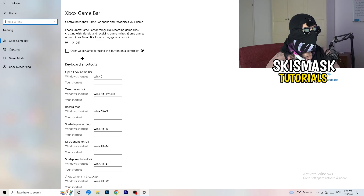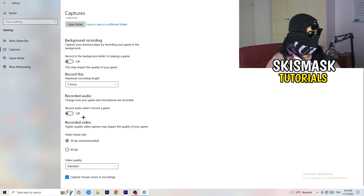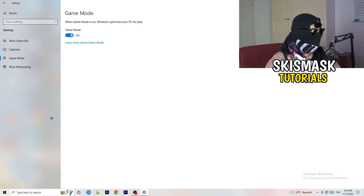Next, click Captures on the left side of the Gaming settings. Under Background Recording, turn off 'Record in the background while I'm playing a game'. This takes up a lot of performance and can prevent your game from launching. If you want to record, use proper software like OBS. Also go to Game Mode and check whether On or Off works better for your specific PC.